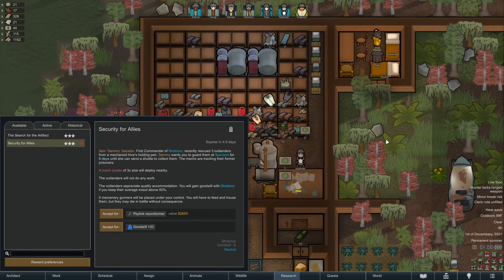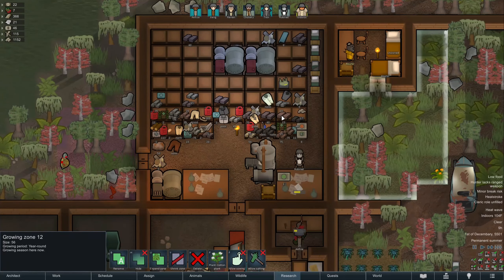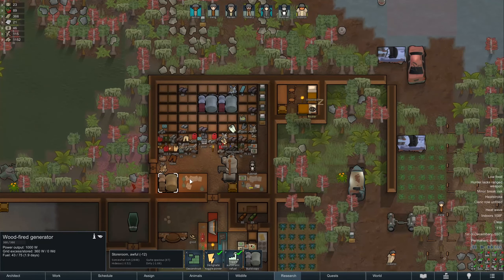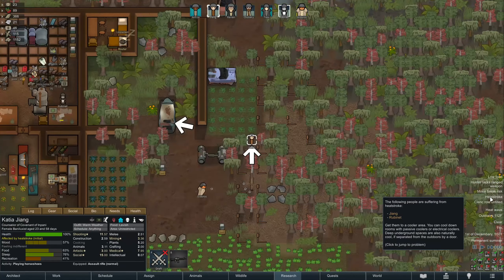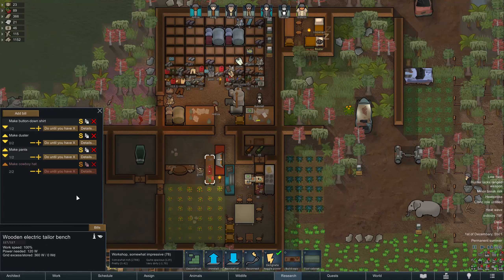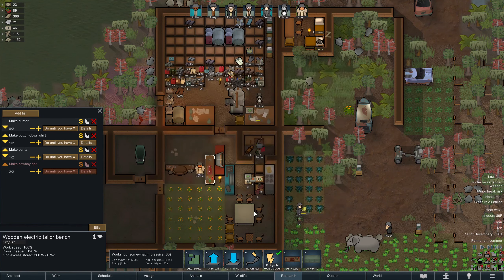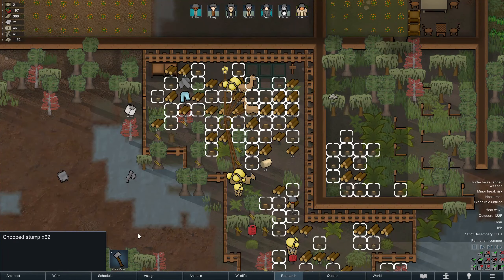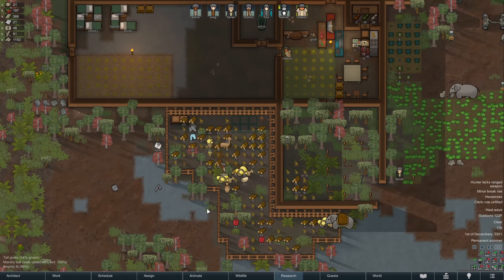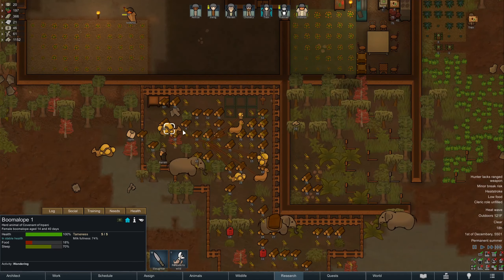Mech cluster of 3x size — no thank you, I will pass on that. I haven't done anything with batteries yet and I really should probably get to that. We really need to get these dusters done because that is going to help people significantly with temperature. We need 80 fabric — hopefully we can get that. I do want to chop out all these stumps as well so they don't grow back, because I want the fields to be open for the grasses to be able to grow.